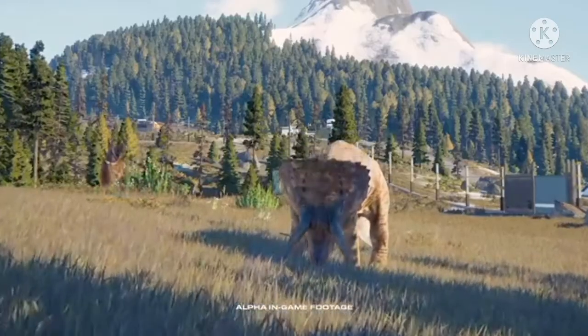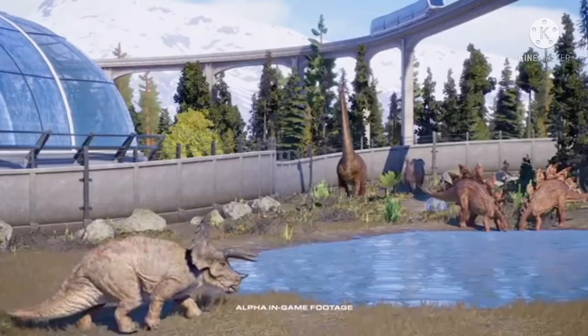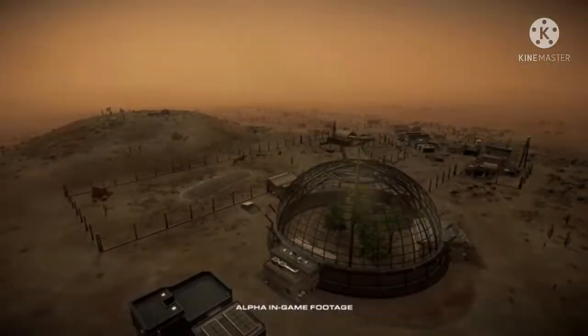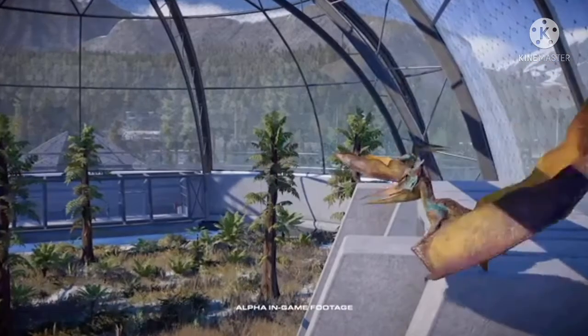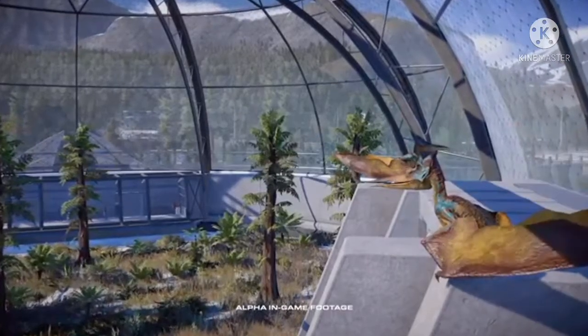They do use the same fight animations from the first game but it still works. It's really good seeing them as living animals this time. We also get a look inside one of the aviaries — we see two versions: the Jurassic Park-style desert aviary from the first game, which makes sense since a glass aviary in a desert would overheat the pterosaurs, and a glass dome version in a winter enclosure with a Pteranodon in a blue and red skin, swerving between trees and landing on the viewing vent.